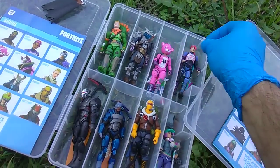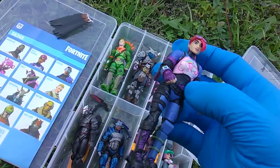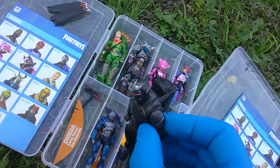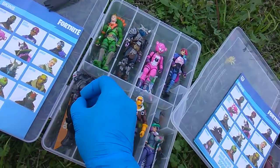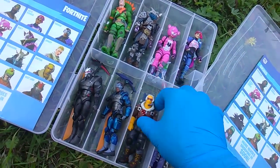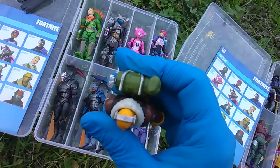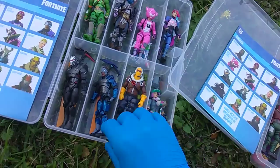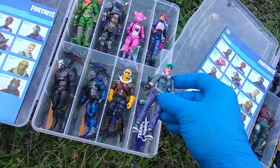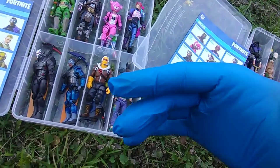Cuddle Team Leader's back bling is this Black Bow. Bright Bomber's got a little bit of Raspberry Jam on her chin — that's her back bling. We got Omega and Carbide — looking for which back bling belongs to him. Raptor, all paired up. And Technique — does Technique have a back bling? Here's the thing: there are 13 figures, only 12 harvesting tools, and only 11 back blings.